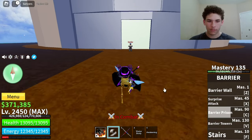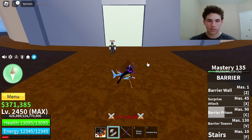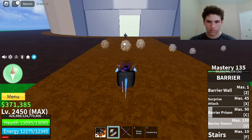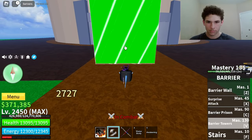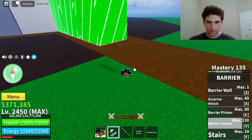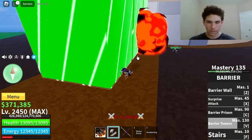Next move on Barrier is called Barrier Towers. Mastery required on that is 130. Here's how it looks. So it's just like a bunch of towers. Let me kill this guy to see where he's at — oh, he's dead.